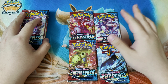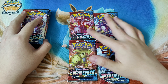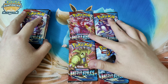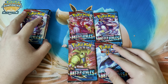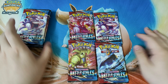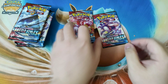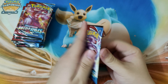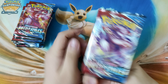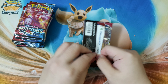Just to show you the pack art - here's the Single Strike Urshifu and also the Rapid Strike Urshifu, this one is the Tyranitar, and this is an Empoleon. Here we go, let's open our first pack, starting things off with the blue Urshifu - it's easier to say blue Urshifu, right guys?